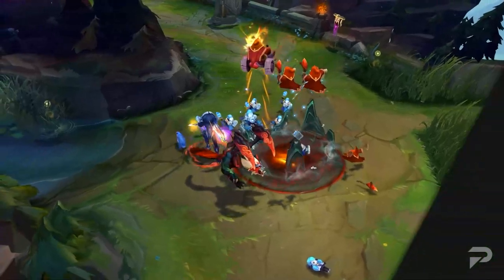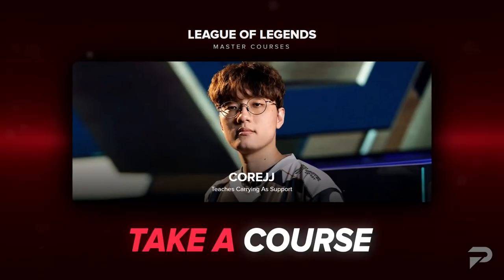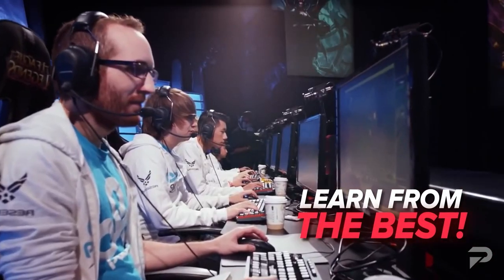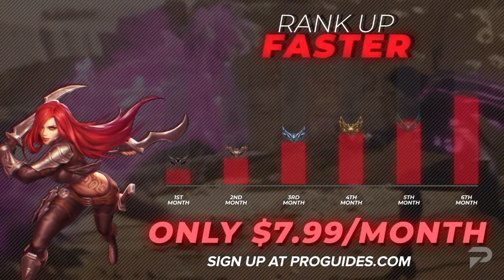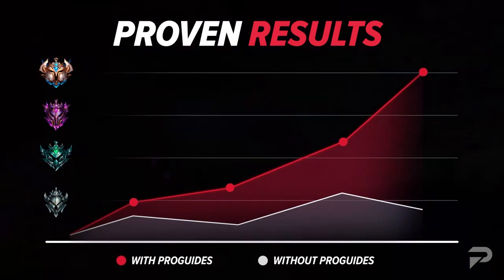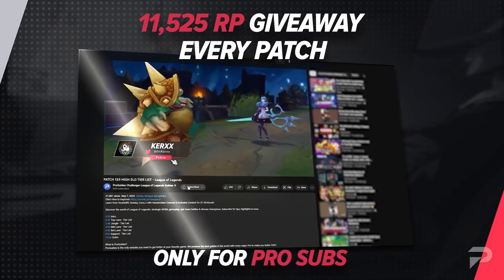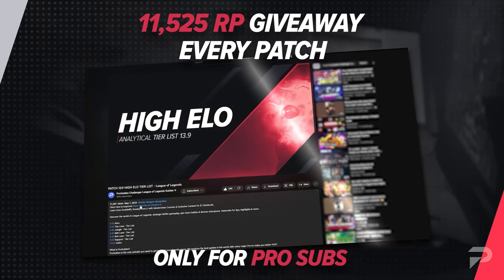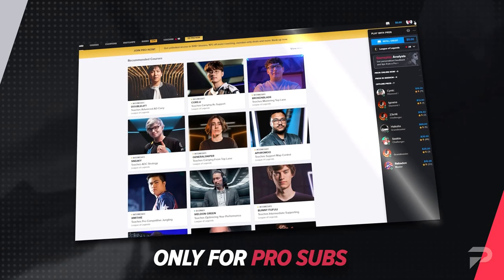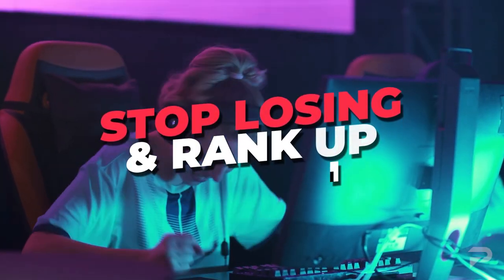If you like what you see in this video, be sure to check out ProGuides.com. We're working on guides like this for every champ, adding onto our already huge list of over 500 masterclass courses, put together by top-level pros and streamers. A pro account costs only $7.99 a month, and since we now bill monthly, you can cancel any time. Every patch, we're offering up a nice little bag of 11,525 RP. Entering takes just 3 quick steps: click the link in the description, sign up for a pro membership, and comment your ProGuides username down in the comments section. You won't find a better deal anywhere else, so go pro now!